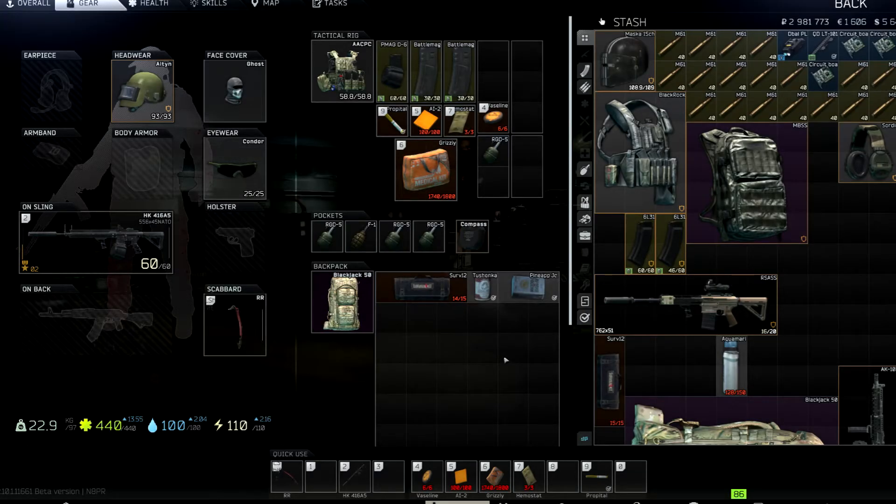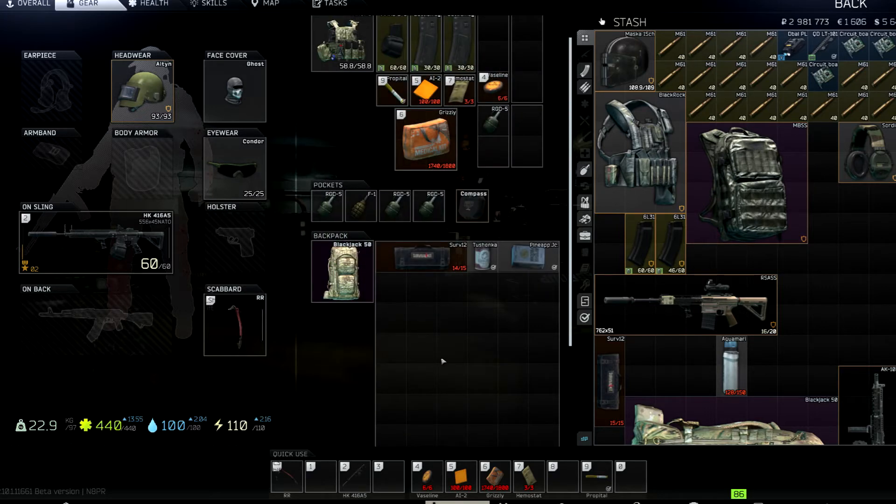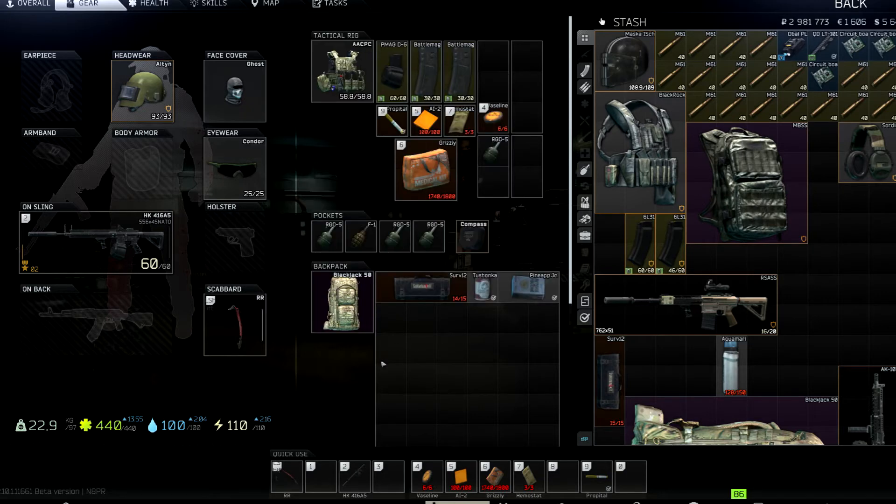Hey everybody, what's up, Grimdark here. Today we're gonna cover how to equip your PMC for a raid. We're gonna go over everything that you should bring and why, and what I have equipped here, as well as some alternatives depending on what you want to do. First let's go over the weapon, magazines, and ammunition.